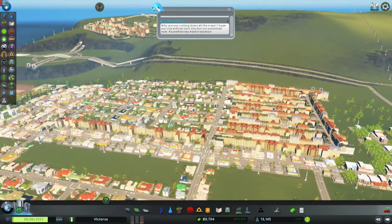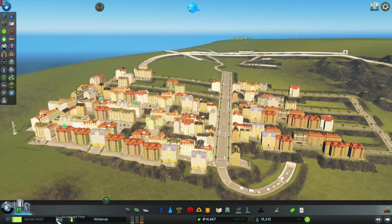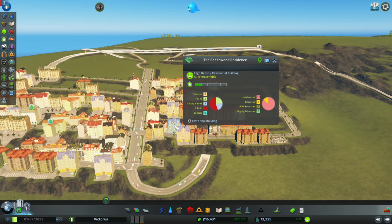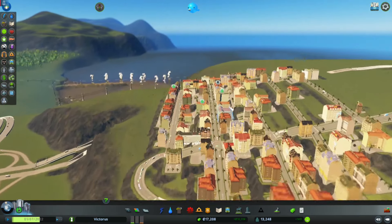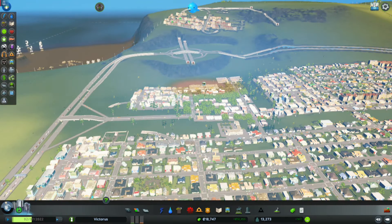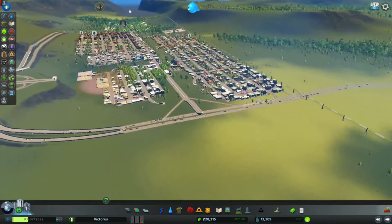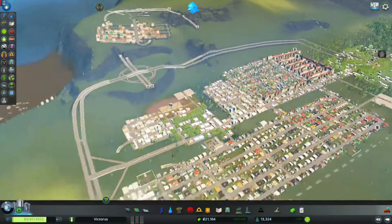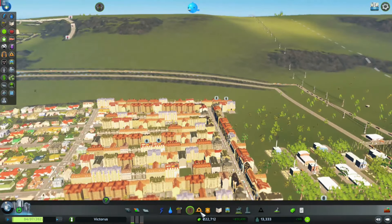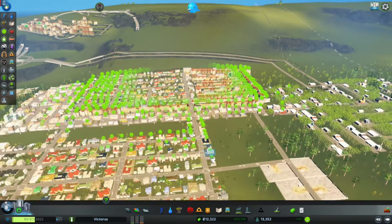Up here there's not enough customers, but as this area fills in there should be plenty of people - right here there's 9 people in that building, 13 in another. We do have a lot of unused land over here but not much demand right now. I think I want to maintain what we have and make sure it's good before expanding more. Over here they need a police station too.